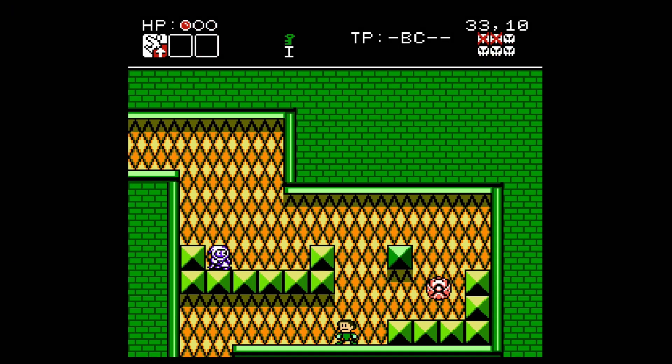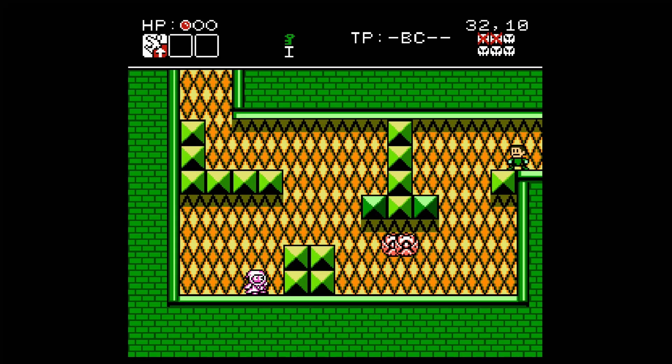The puzzles were largely platform-based, whether it was figuring out the timing for a platform that would disappear and reappear, or knowing when and where to jump in order to land safely. Speaking of jumping, in BK it's pretty responsive. That may not sound like much, but with a game such as BK and other retro platformers, how jumping feels and controls is of great importance — not only because it's a basic mechanic, but also because of how that translates to other areas of the game.